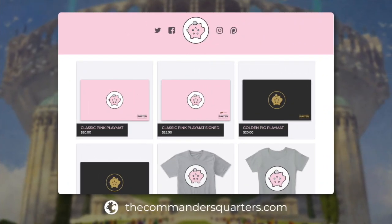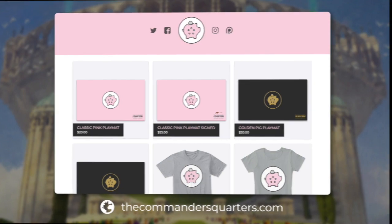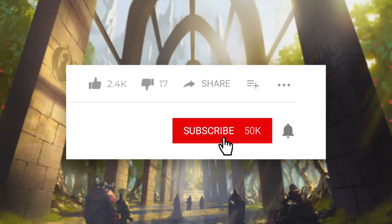Before we get started today, make sure you go check out our new classic pink playmat and Commander's Quarters t-shirts on thecommandersquarters.com. Thank you to everyone who's already purchased our merchandise — it really does help support the channel. Also, make sure that you subscribe to the channel and click that little bell notification icon so that you can stay up to date on the latest Commander's Quarters episodes.